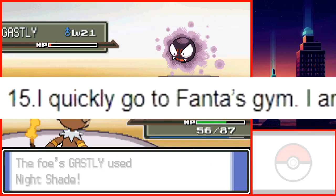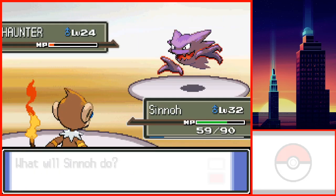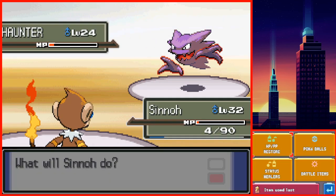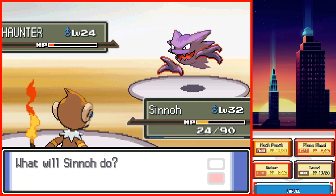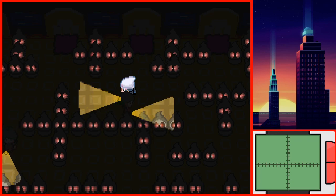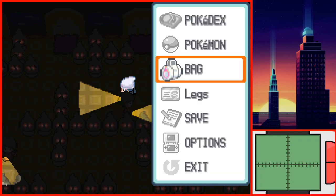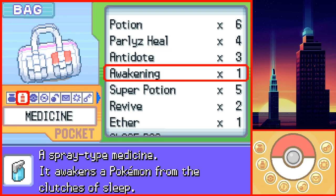Thankfully on that same route there was an Ether behind some smashable rocks. I quickly went to Fantina's Gym. Sinnoh is level 31 and close to leveling up, so I decided to fight a trainer in the gym. He nearly defeated Sinnoh, and that was when I realized how difficult this gym battle might be. Here's my reaction to the battle with the trainer.